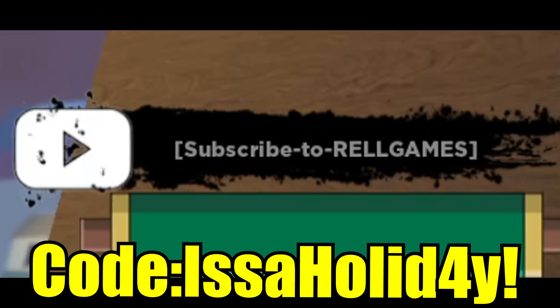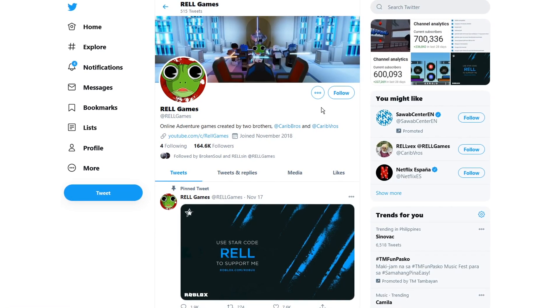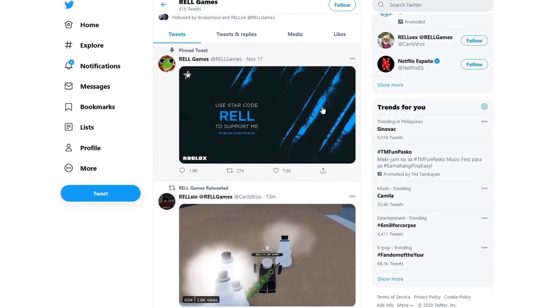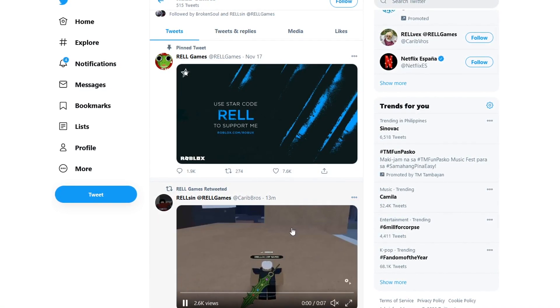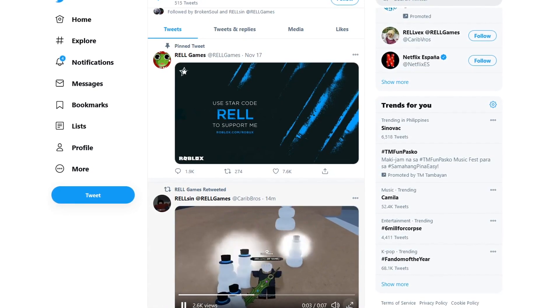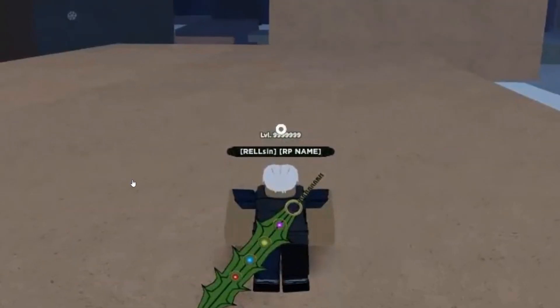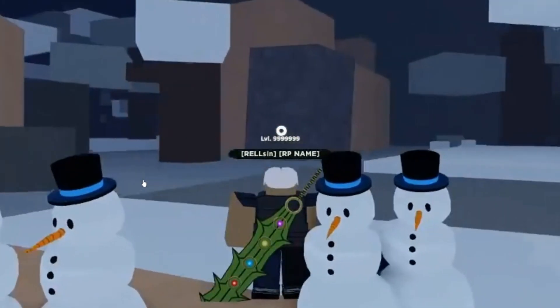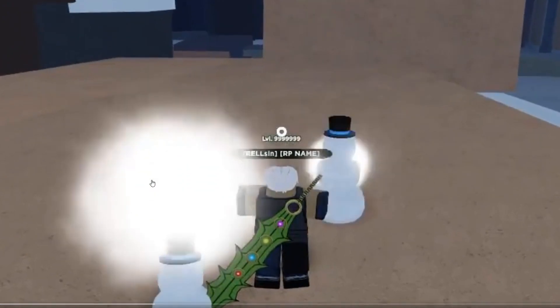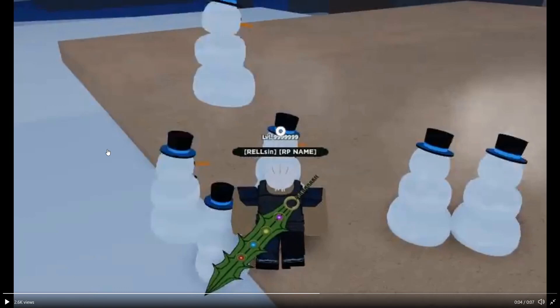Hopping on to the Real Games Twitter page, we can already see a recent sneak peek about the winter update. This shows the clone jutsu — but instead of summoning your actual self, you can make clones of snowmen. This is actually really nice!